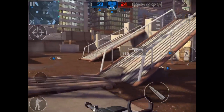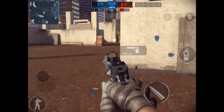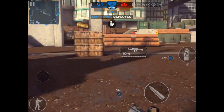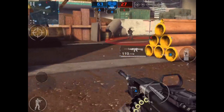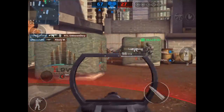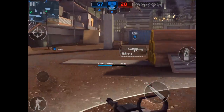Number one: run into cover and wait it out. Number two: while reloading, switch to your handgun, then switch back to your LMG — boom, reloading complete. Thanks to Sheriff Gaming for that tip. Number three: get the perk in the support class that lets you reload extra fast when your clip is really low.